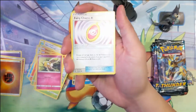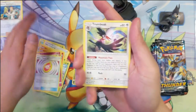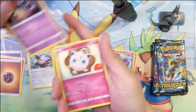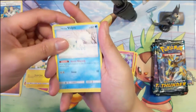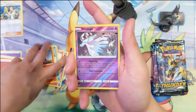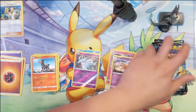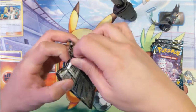Fighting energy, another Fairy Charm, Professor Elm's Lecture, Trumbeak, Yveltal, Jigglypuff, Alolan Vulpix, Houndour, Naganadel, Naganadel, then a Shedinja. This box is not that good so far.